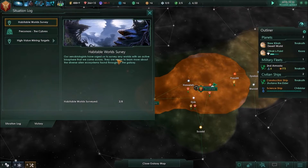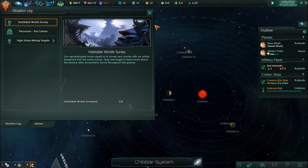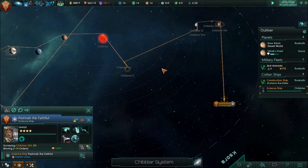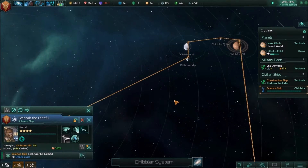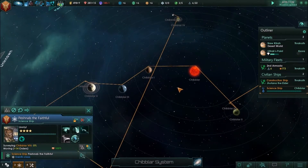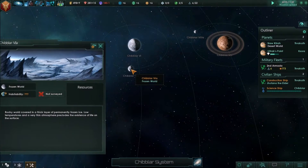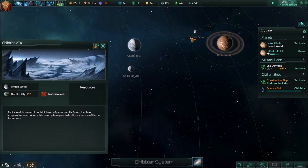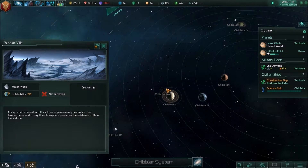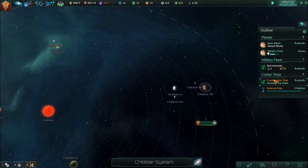Hopefully some of those are habitable worlds. Still haven't found anything on the Seabrex culture. Look at how many planets there are to survey here — 14 orders! There has to be something here. But none of these are planets that I can colonize.